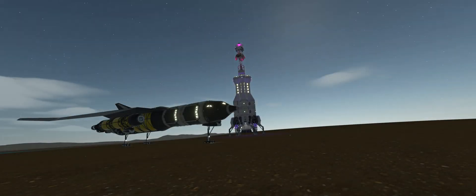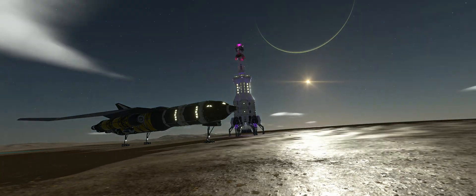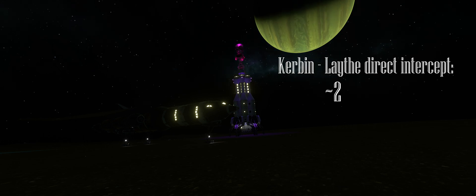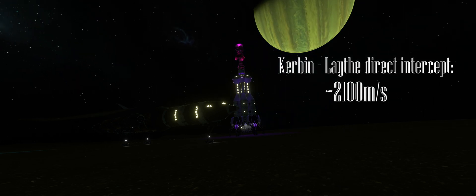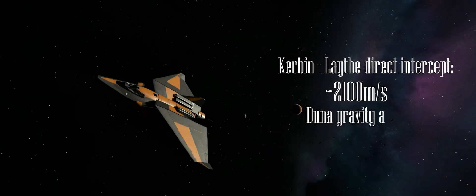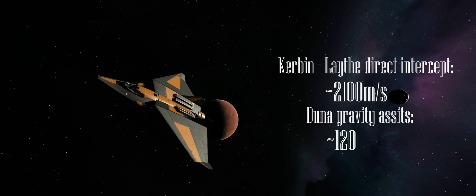Yeah. Despite what it may seem, getting an SSTO from Kerbin to Lathe doesn't require that much delta V. If we were to do a direct intercept, we would need about 2100 meters per second of delta V. However, if we perform a gravity assist around Duna and use this gravity to slingshot to Lathe, that delta V requirement goes down to only 1200.